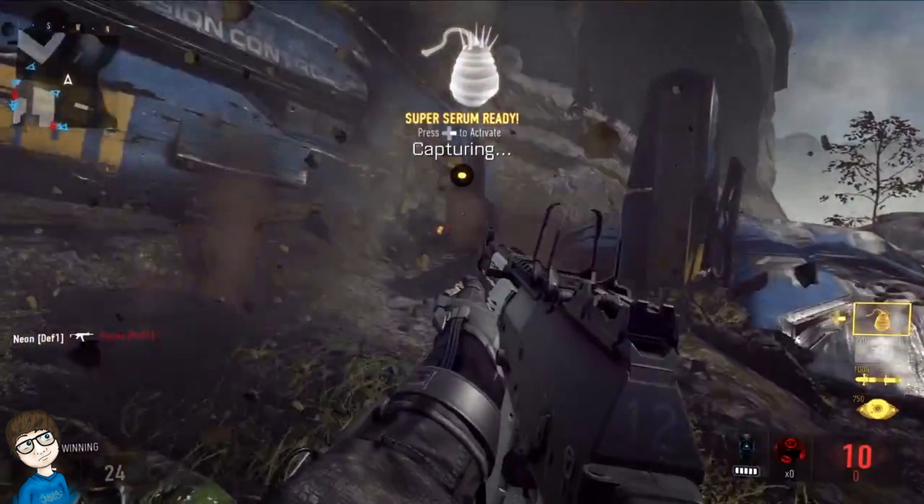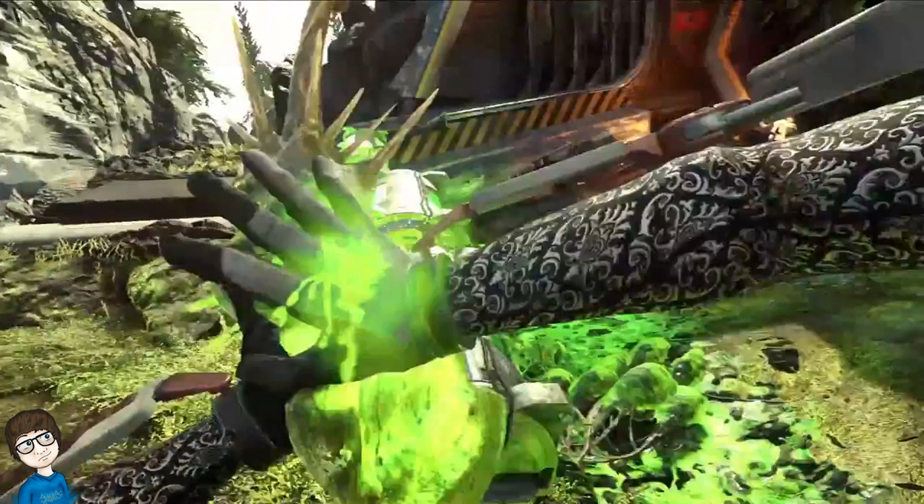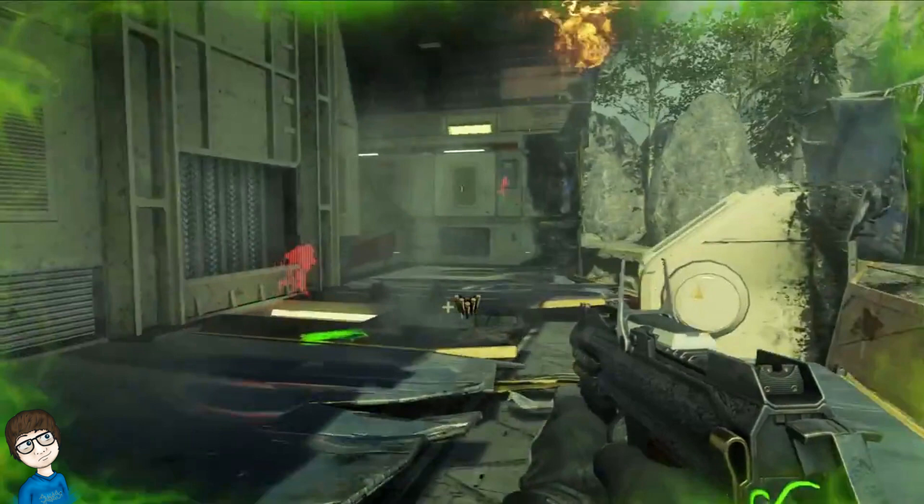If you guys look towards the right side, you can see that's where the scorestreaks are and that's where the Super Serum is. Once you press right on the D-pad to activate it — or whatever key it is on PC — you actually take the Serum out in your hand and smash it. You actually punch it, palm first, and it explodes on you. The next image shows it taking effect.